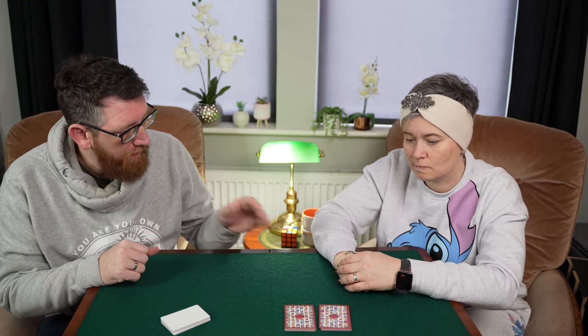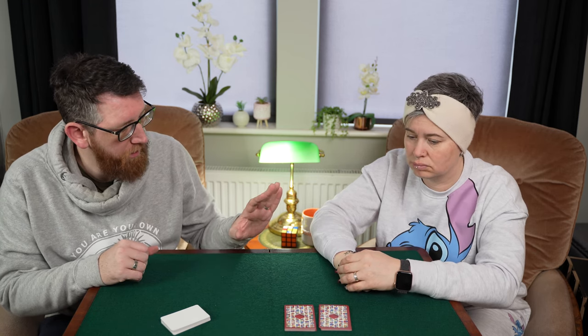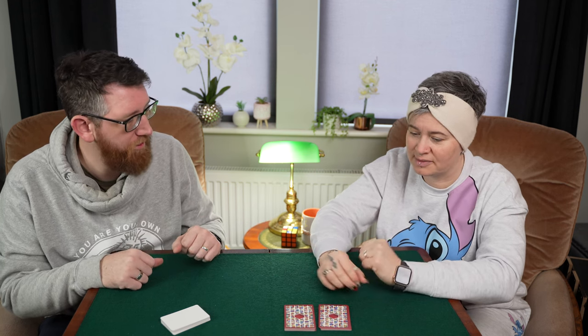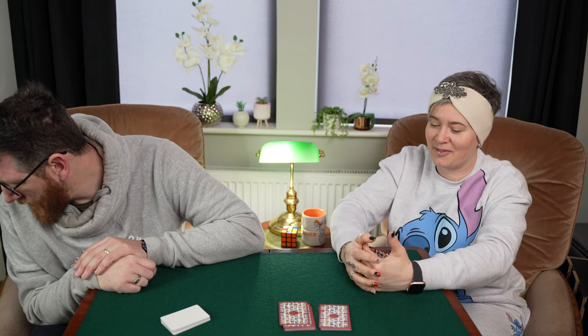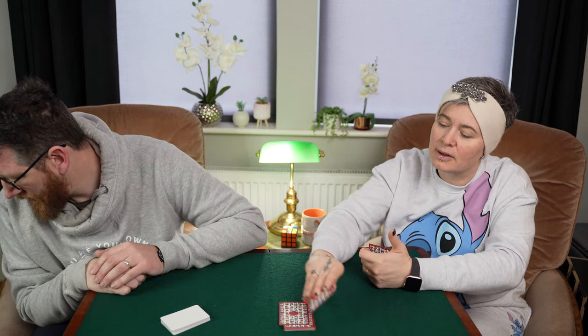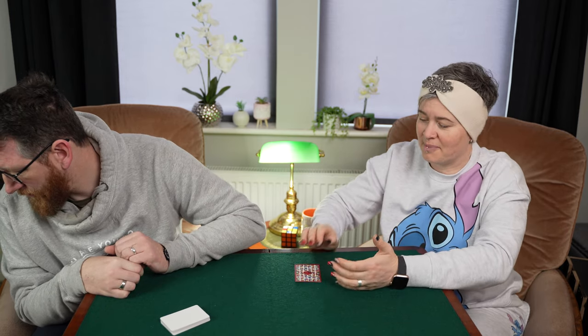I want you to select one of those piles, take the top card from it and look at it, but don't show me. Left or right? Any one you want. Take the top card — yeah, I've got it. Take the other cards, put them together and move them out the way. Then I want you to put your card face down on the table. Face down on the table — there we go, so I can't see it.